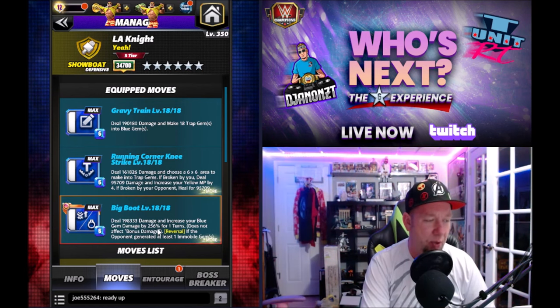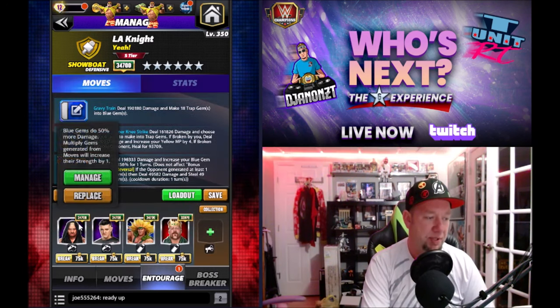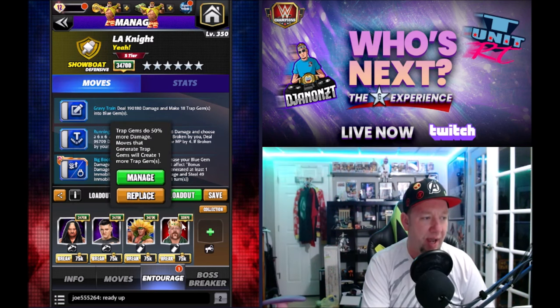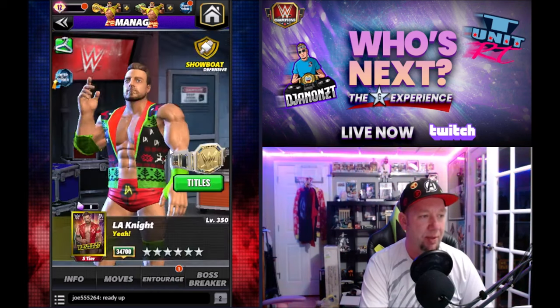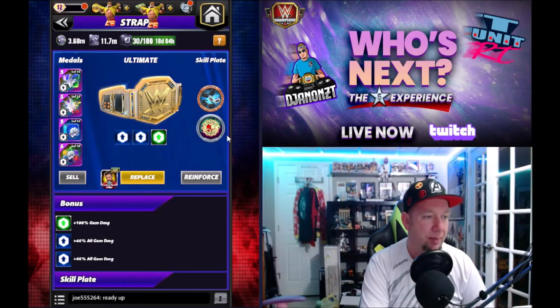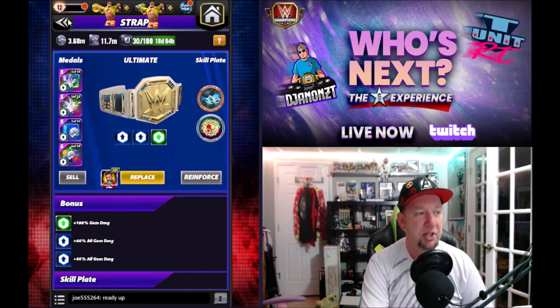We're gonna increase our blue gem damage by 256%, and then we're gonna blow all of that up. We got Solo: 50 blue gem damage, Dom 2: 40 blue MP gem damage, Acro Dragon: 50 trap gem damage, Sheamus: 12,000 blue gem damage, double fury: 100 gem damage strap, and the Heart Stopper plate — whenever you activate a blue move, increase your blue gem damage by 50 for one turn. And we're running Cheap Shot because nothing else is buffing this.